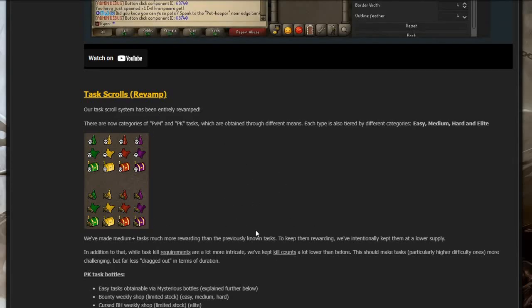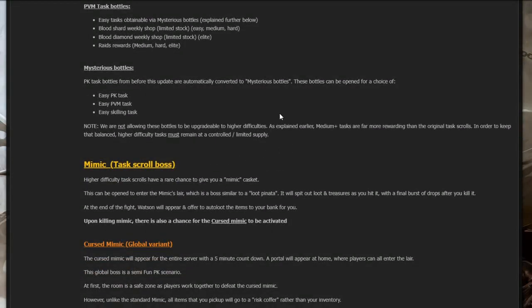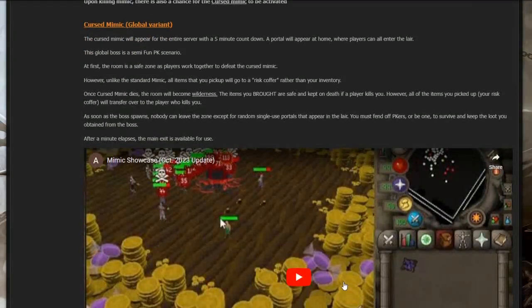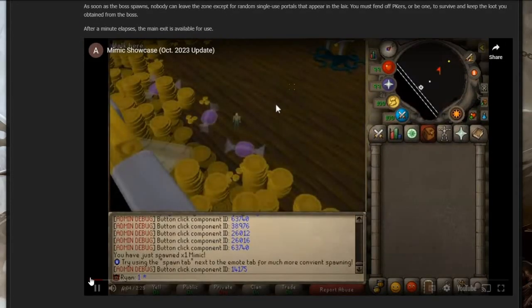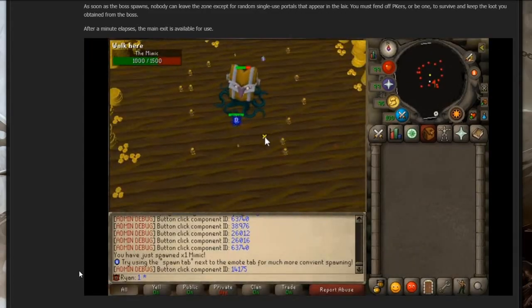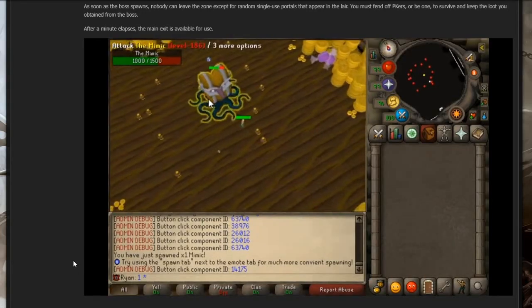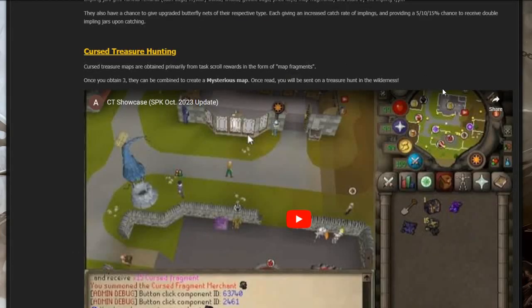The task rolls are categorized between PVM and PK tasks. You also have brand new rewards which are op, and a chance to spawn a cursed mimic — a global boss variant. You can see Mr. Ryan spawning the boss here. The RuneLite integrations look very neat with hover-over NPCs. There is also cursed treasure hunting, which is so cool.